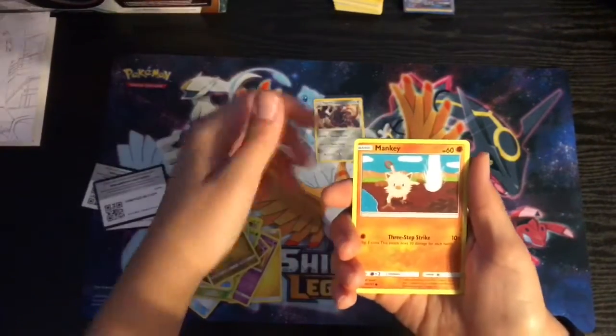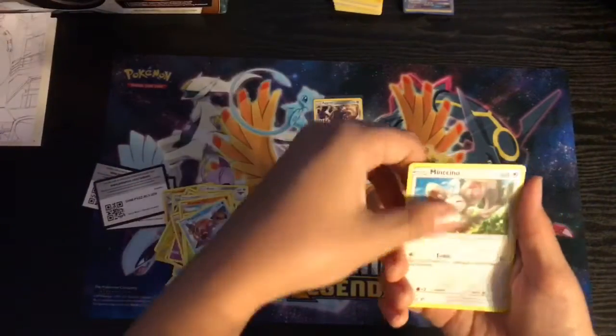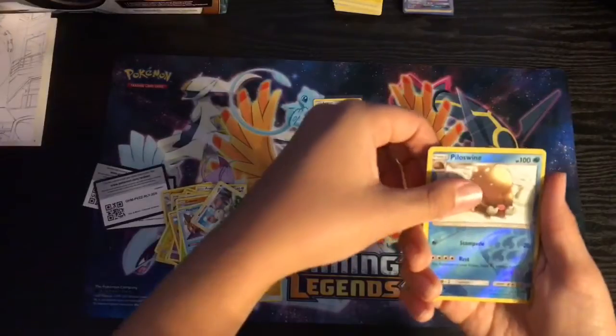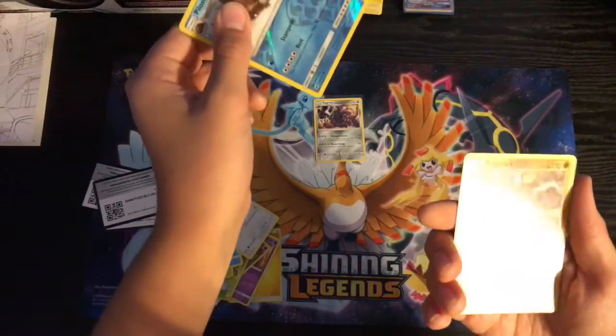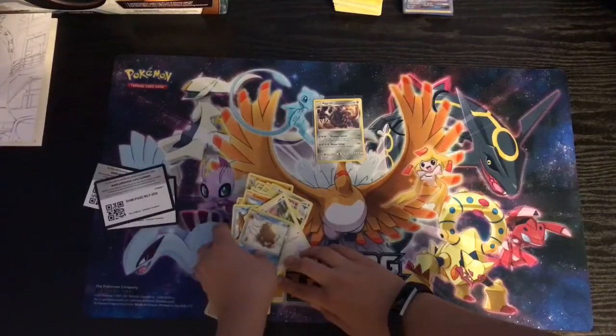Cacnea, Mankey, Cubone, Exeggcute, Magikarp, Minccino — and the rare we got is a Regirock. So we got a holo, which is not bad.